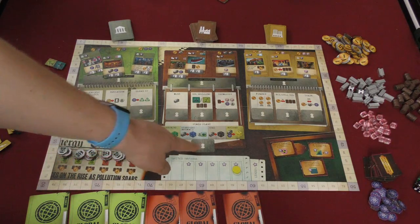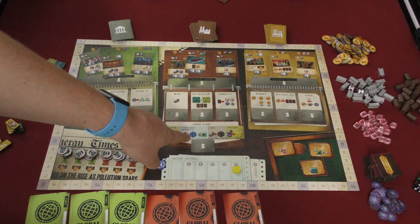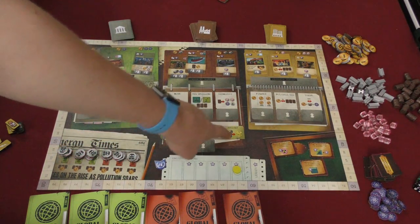Players can also buy dice. There are four different types of dice: solar, wind, hydro, geo — you can only have one of those — plus coal and nuclear.